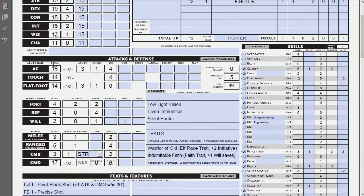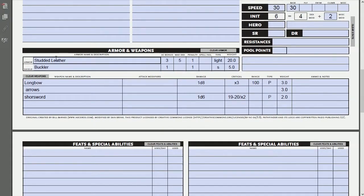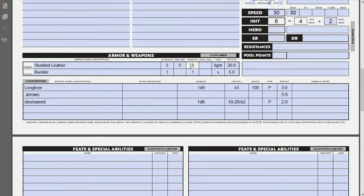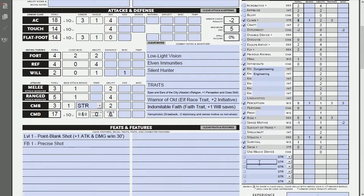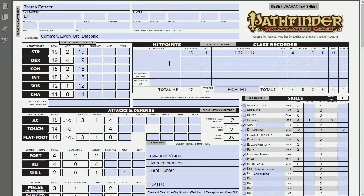With all the weight added up, my character is carrying about 60 pounds and has a little room before hitting a medium load — which would affect speed and other things. The armor check penalty is one for the armor and one for the shield, calculated automatically. You'll notice some skill numbers dropped once armor is factored in — climb went from a six down to a four because of the penalty — but that's just the way it is.